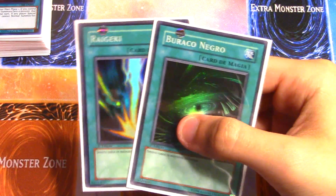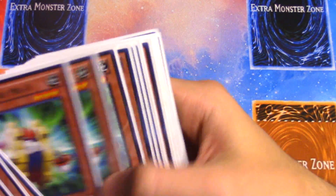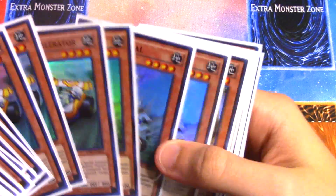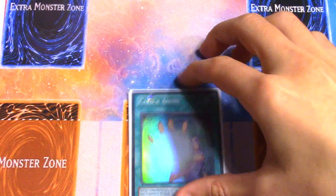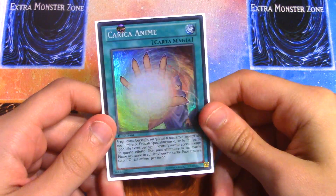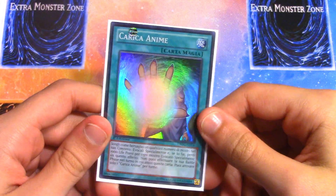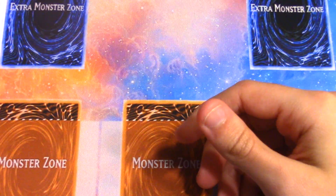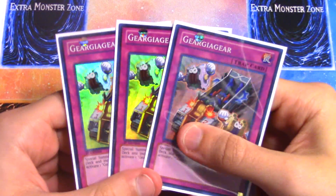For board wipes I use Raigeki and Dark Hole. The final spell is one Soul Charge, which has always been really good in this deck — especially with Geargia Gear and all the monsters you send to the grave. You can make full use of Soul Charge to put all your monsters on the field, make some cool Links and Xyzs, and keep Armor on the field to keep flipping it face-down if your opponent answered it earlier. Soul Charge is very important.